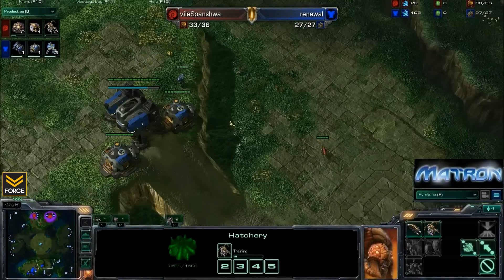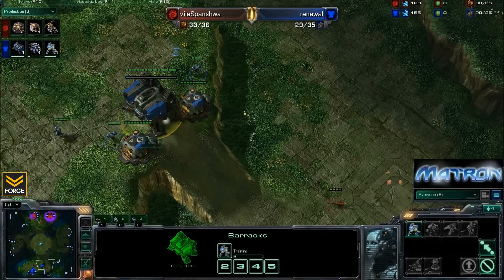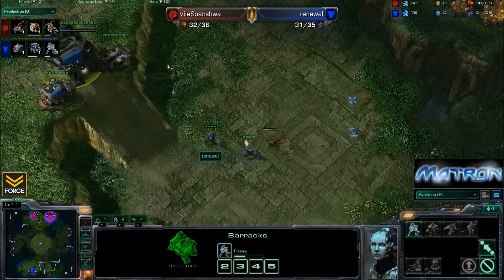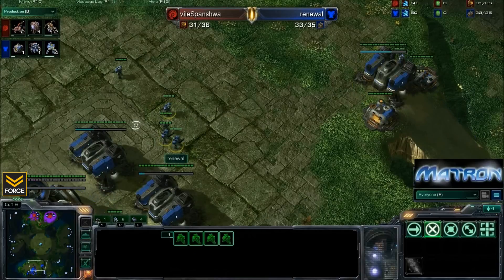Spanisha is going to add those spinecrawlers as he does feel pressure. He's going to poke up here and just see two marines, and he may think this is actually a tech build. This is about the number of marines you might have if you were going for a 1-1-1 build. And now just showing two marines to take out the Zergling - beautiful smart play by Renewal, hiding all these marines.